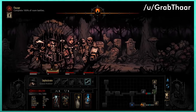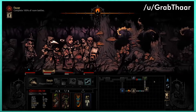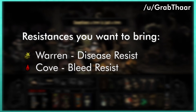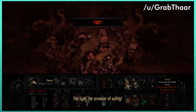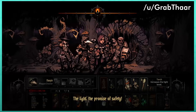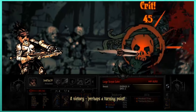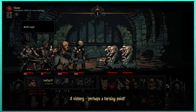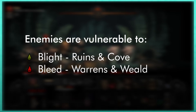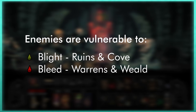Enemies of different dungeons are often thematic. Putting team buff trinket emphasis on disease resist for the Warrens and bleed resist for the Cove will go a very long way to mitigating the amount of damage over time you incur. Similarly, you might want to flip that on your enemies and know which are most vulnerable in each dungeon. In the Ruins and the Cove they are weak against Blight, and in the Warrens and the Weald they are weak against bleed.